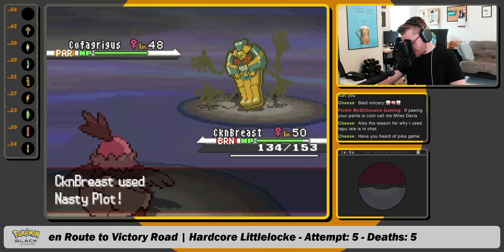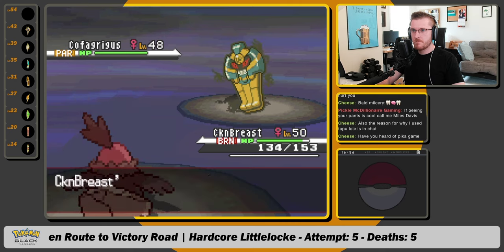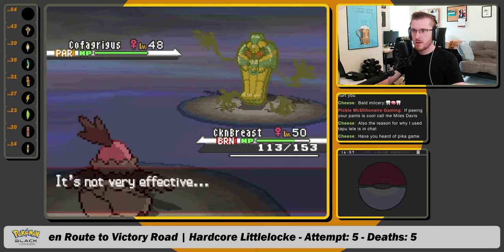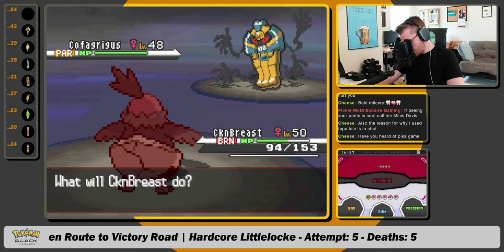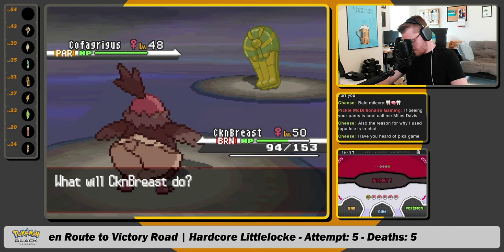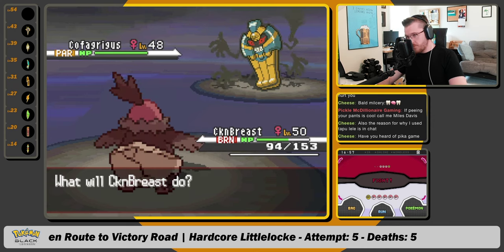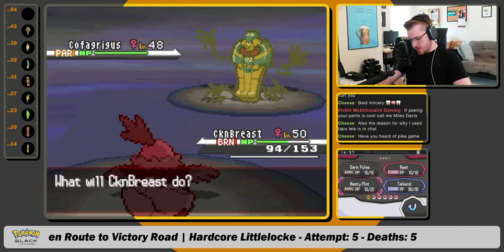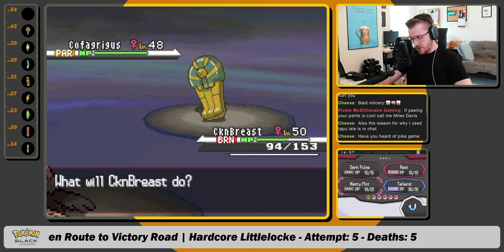This is two nasty plots. Come on. No special defense drop. 113. Was 21. 21. Here's number three — wait, hold on. That does... 42 plus 20 is equal to 62. We're good.